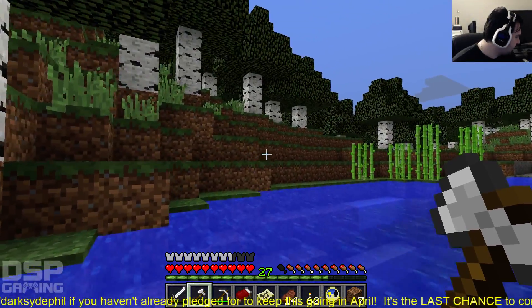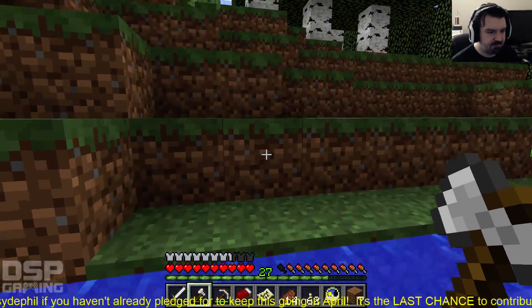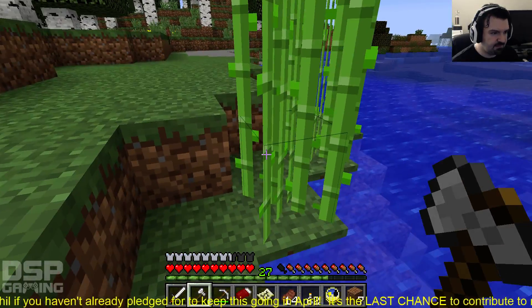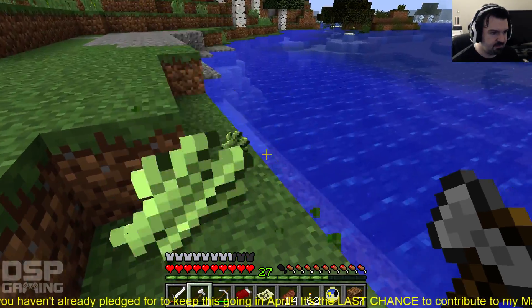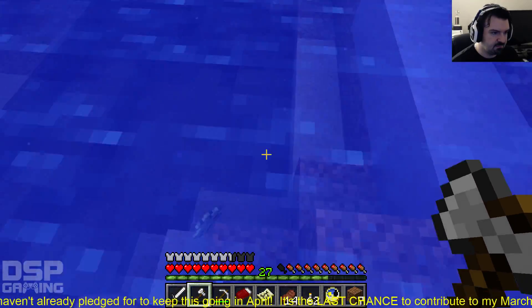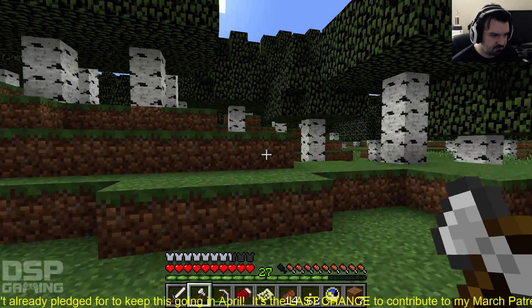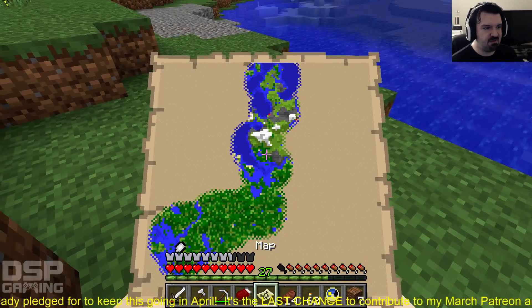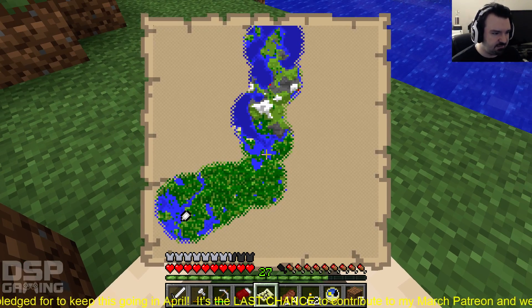Let's get the sugar cane. So that might be my strategy — I'll use the sugar cane I picked up to make more paper, and I can use that paper to increase my map. We'll have to see here.